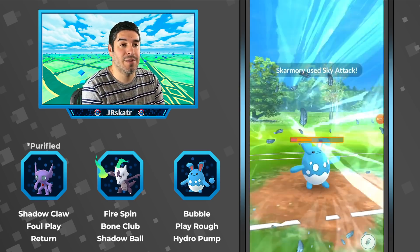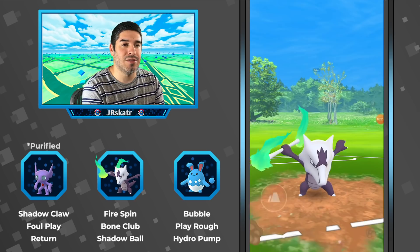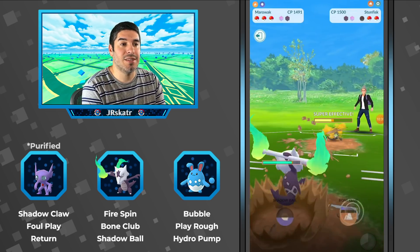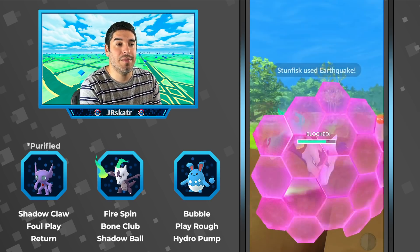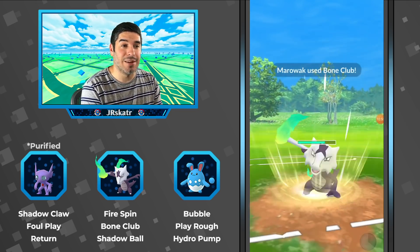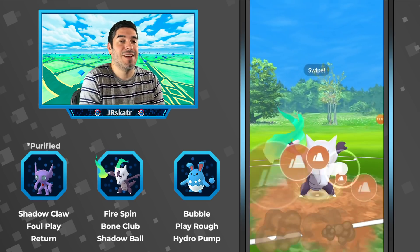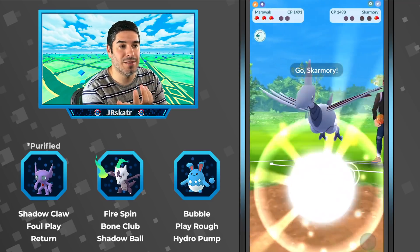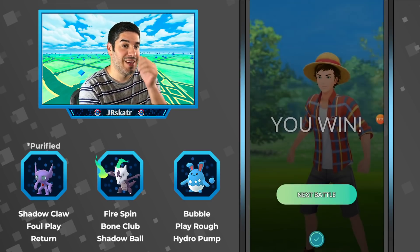Skarmory — definitely need to hit with Hydro Pump if you can, but he decides to switch out. If you had Ice Beam you'd probably stay in, but since you don't, you've got to switch. They switch into Stunfisk — the rock moves are super effective, so watch out for those Rock Slides. Shadow Ball is actually the more energy-efficient move, but if you don't have time, go Bone Club. That's enough to knock it out, and the opponent quits. Making a comeback — 1-2 in the set.